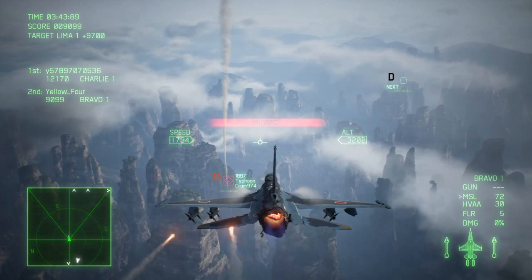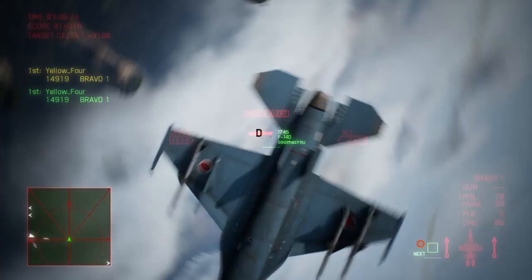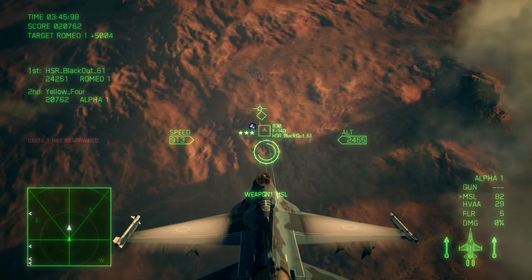To achieve success in the harsh world of Ace Combat 7 multiplayer, a good F-2A pilot must be able to read the room and react accordingly. Sometimes you will want to hang back 5-6 thousand meters from the central dogfight, splashing low-speed targets with your HVAA, while other times you will want to be in the thick of the action, splashing bandits in the center of the furball.